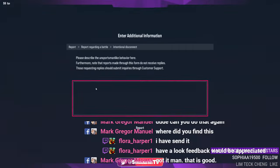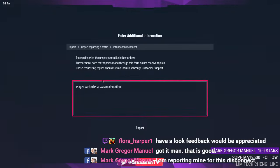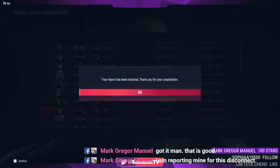Please describe the unsportsmanlike behavior: player Nacho/Macho — plugged on demotion in the final round. Then go to Report, and report displayed — report sent. All right.